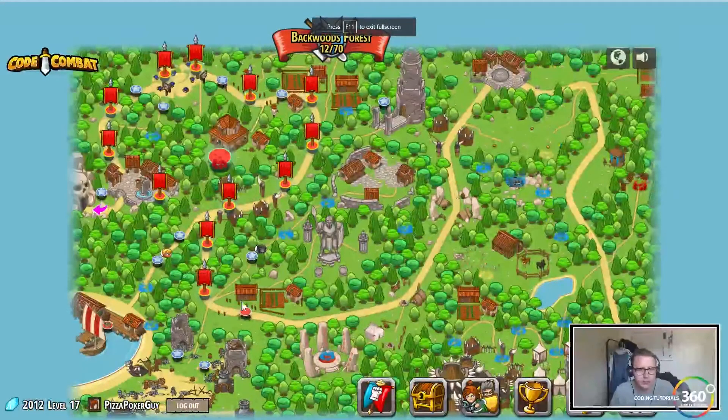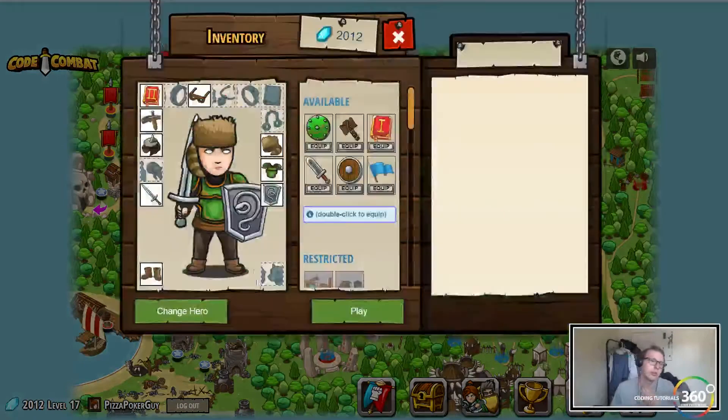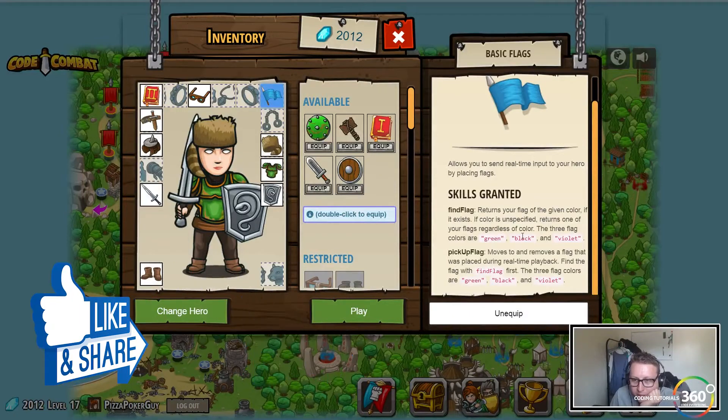Hey guys, we're back in freeCodeCamp. We are on Forest Fire Dancing. We now have flags, so let's go ahead and equip that. This is going to give us a find-flag function, which we'll be able to use to specify what flag to find by using a string.